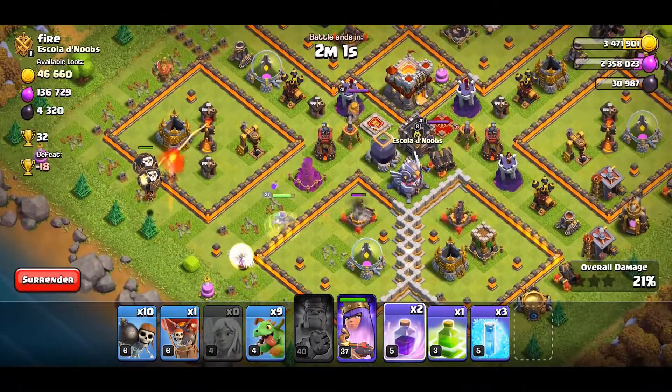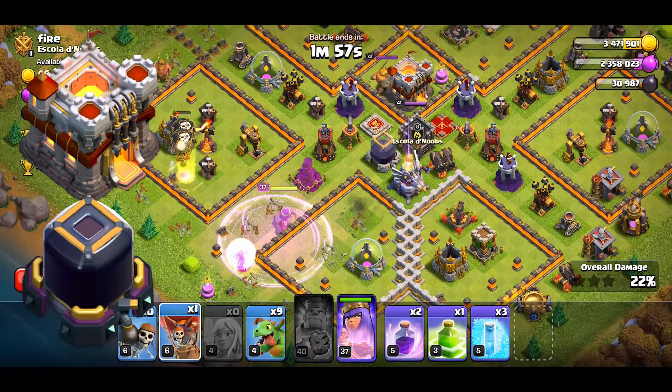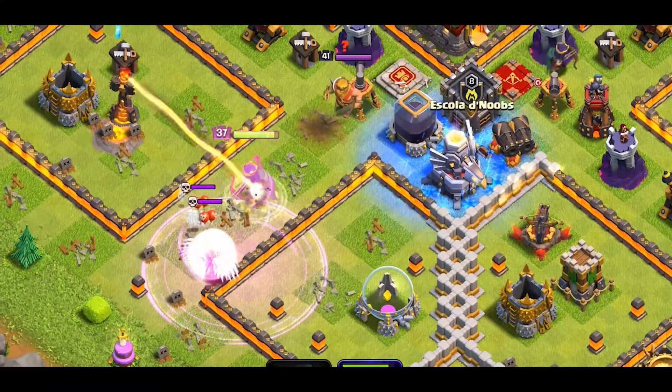The main target for the queen should be the town hall and the dark elixir storage. Drills can be picked up by the baby dragons. The eagle will keep on firing at our queen so we will have to keep her raged for the most part.